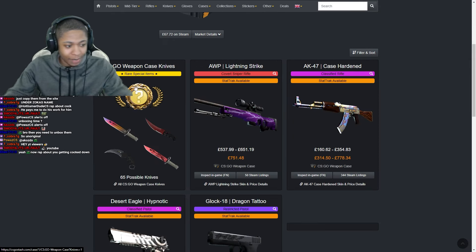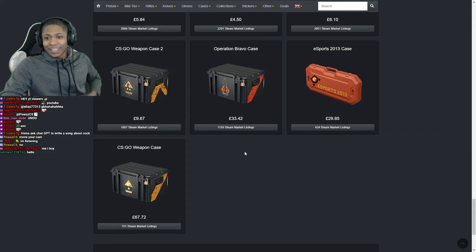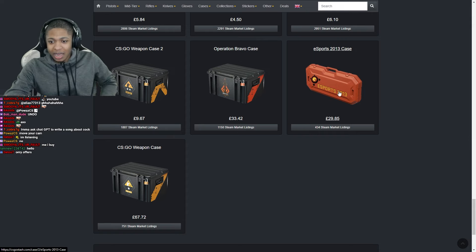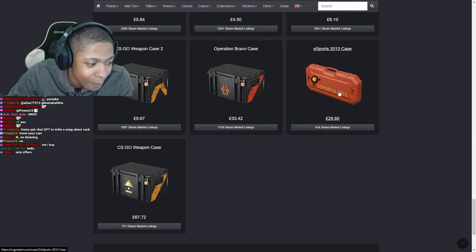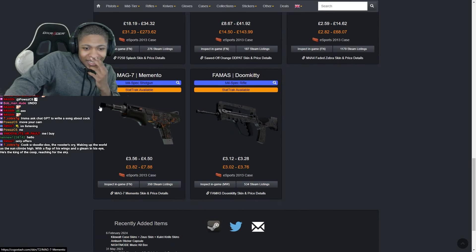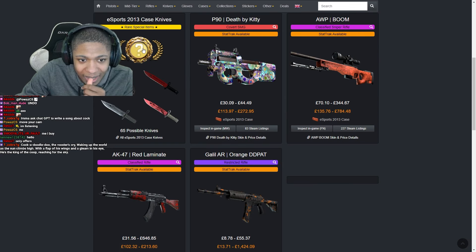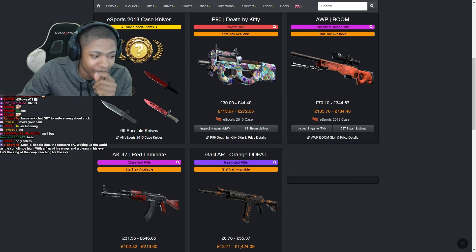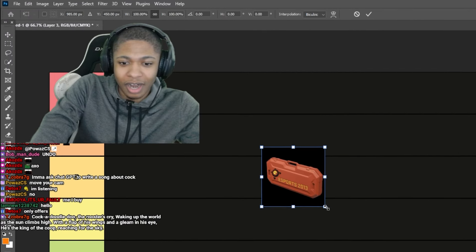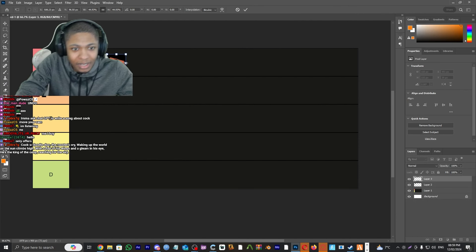Okay next one: Esports 2013 Case. You can get the red Laminar — amazing, splendid. The skins aren't that great compared to the Weapon Case, but I'm gonna give this an S tier because of the knives. You get the OG knives like the Karambit Fade, the Slaughter, you know what I'm saying.